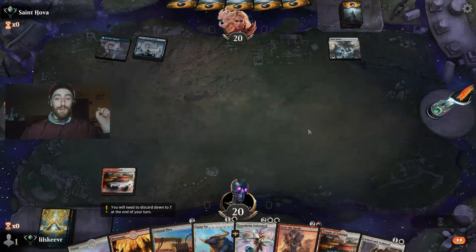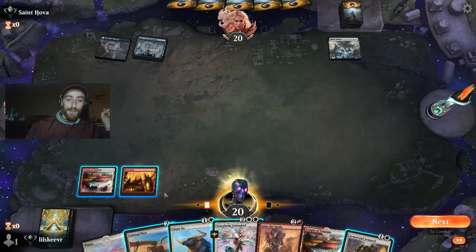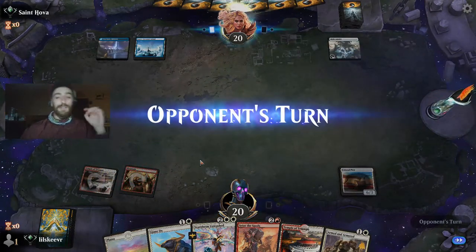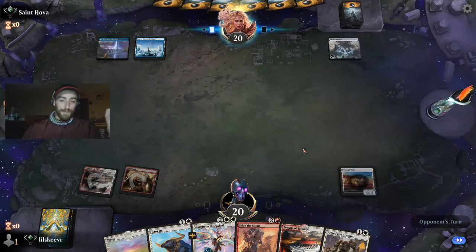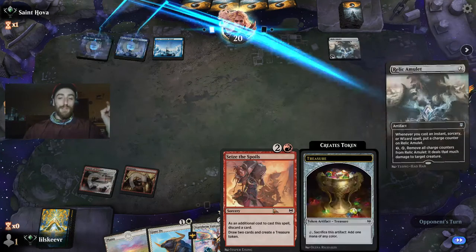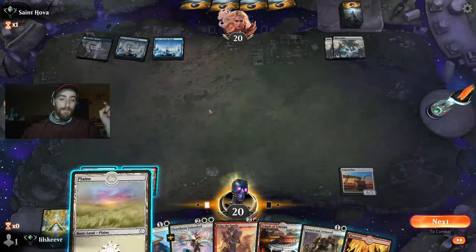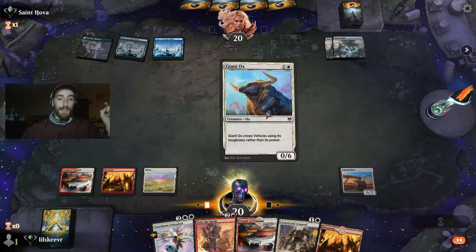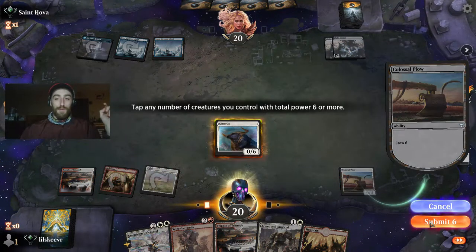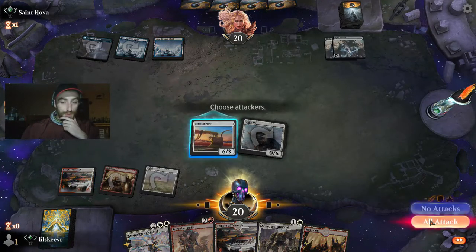Probably one of the older cards — I started playing Magic a couple years ago when I started working at a restaurant. Let's get down the Plow — almost made a mistake. Get down your Plow, then the Ox. Ox can immediately tap it. We leave up a red so we can play Thrill of Possibility. Let's lay the Ox.